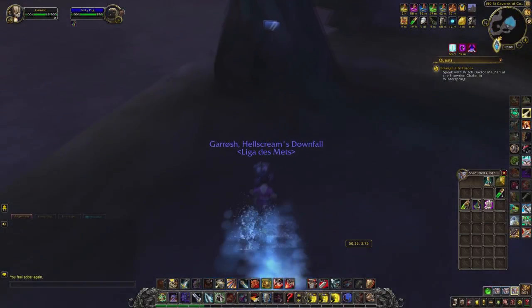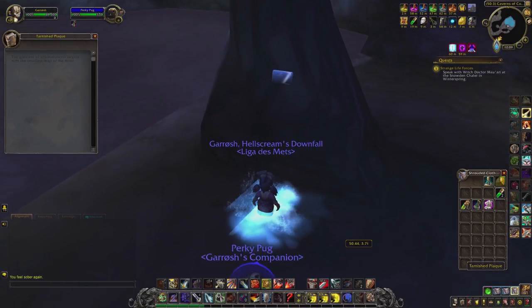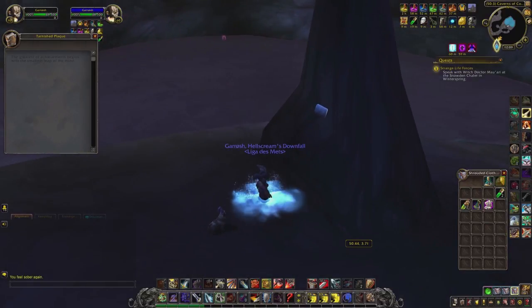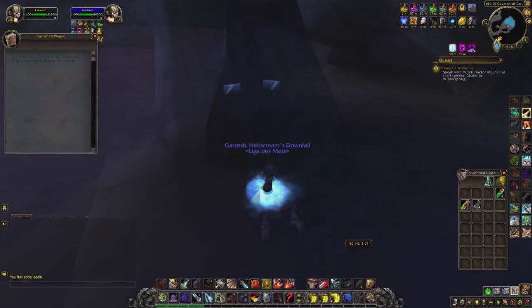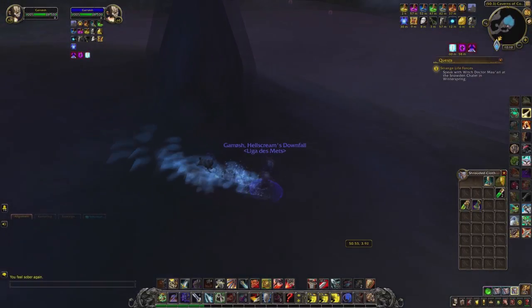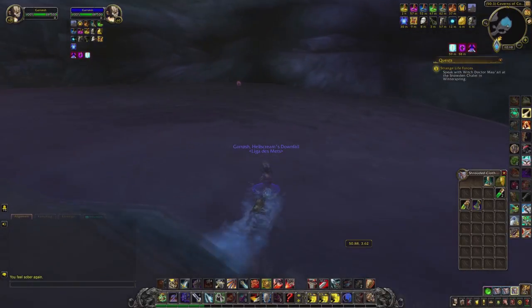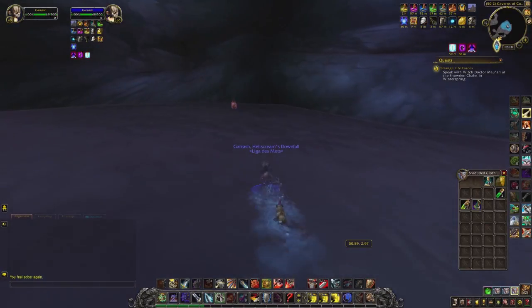Now in this cave, on this one soil, there is a plaque. You need to click this plaque — do not miss that, because I missed that and had to do it all over again. So click on the plaque, and after that remove your Winterfall Firewater buff. Then use your Scroll of Intellect on yourself. Then you can get into the water, but again, do not jump.